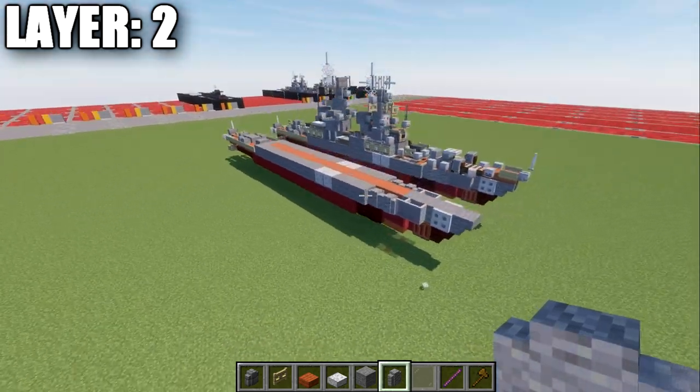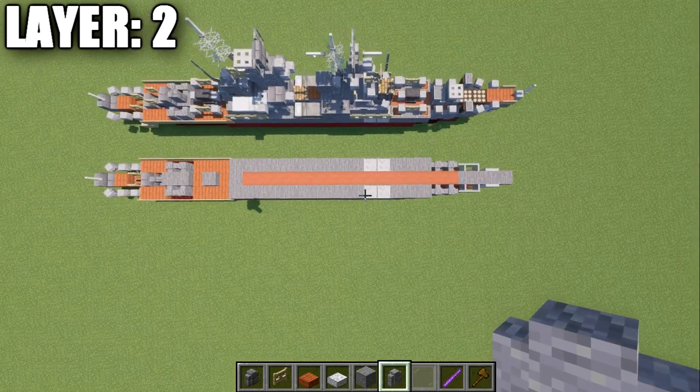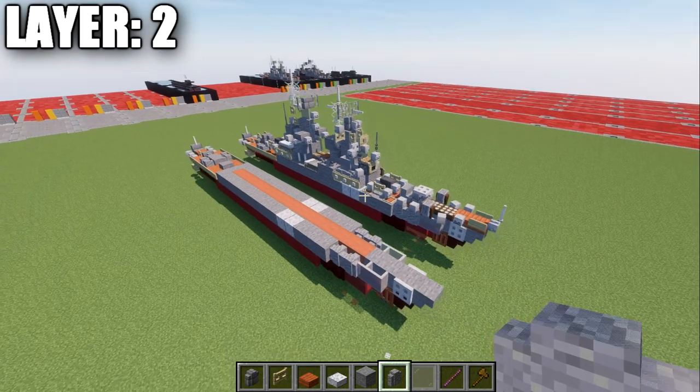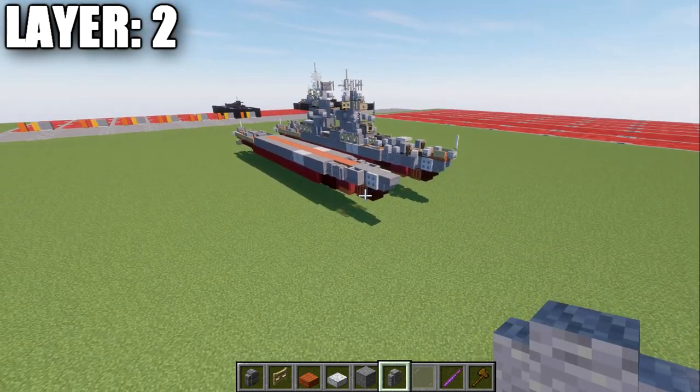Once you have that all complete, that wraps up everything we have for layer two. Here is an aerial overview of what it should look like from the top-down view. With that, we'll be going ahead and moving into our next layer, which will be layer number three.